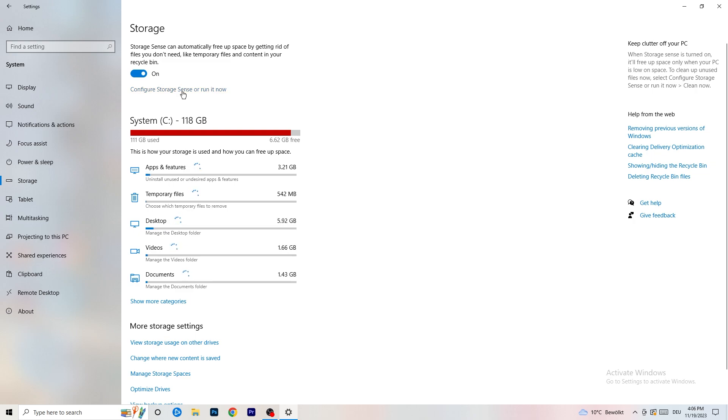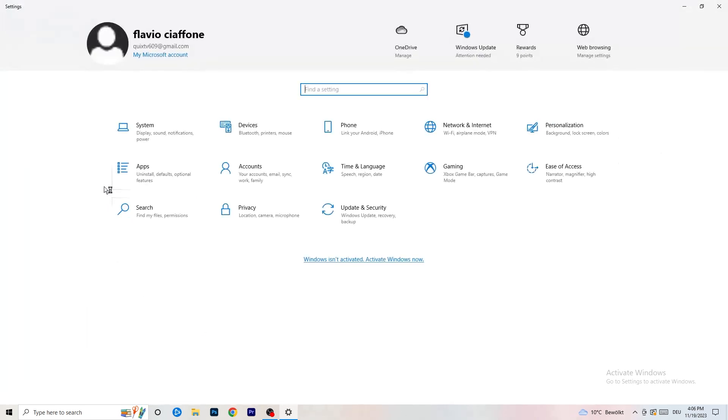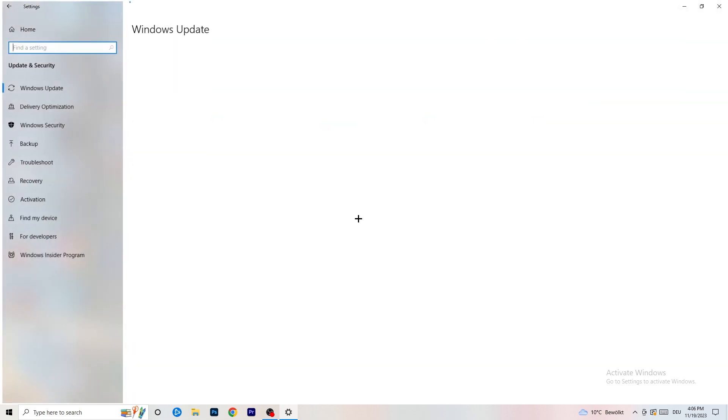Go to Storage, then click Configure Storage Sense or Run It Now. Turn on Storage Sense and set it to run every week. Enable delete temporary files that apps aren't using, and set delete files in the Downloads folder to every 14 days or more. Then click Clean Now — it will take some time but it will help your performance.